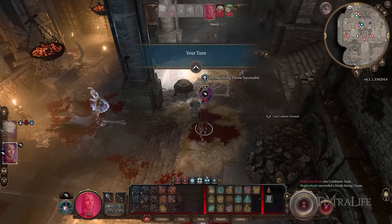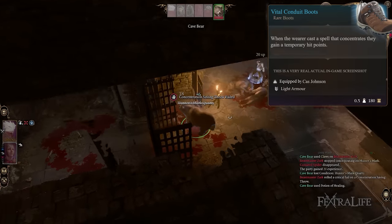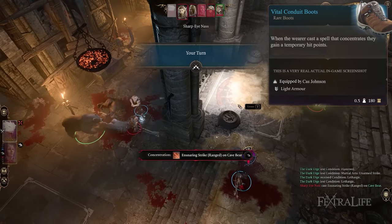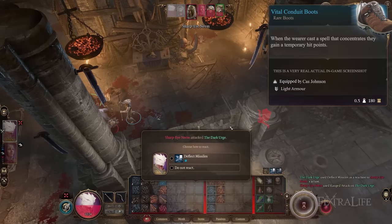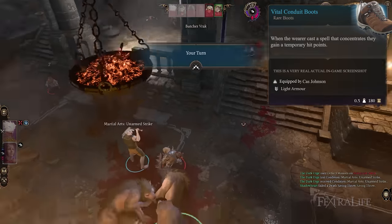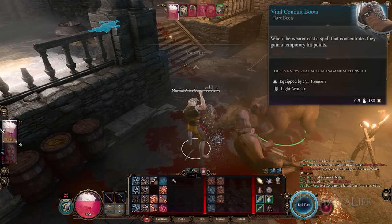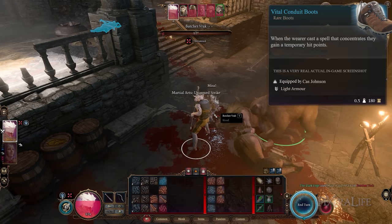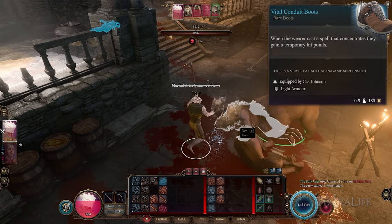Another item I found that I really wanted to mention is the Vital Conduit Boots. This makes it so that when the wearer casts a spell that concentrates, they gain eight temporary hit points. I think this works really, really well for any sort of caster build that uses concentration spells, or any sort of hybrid build that goes into melee combat and casts concentration spells as well — particularly because of the feat we mentioned in our last video that gives you advantage on concentration checks. This is a really great way to gain some extra HP no matter what character you are. You put this one item on and you're giving yourself constantly eight extra HP while you're in combat. It can change the way you play — now you might slot more concentration spells in order to take more advantage of this item.